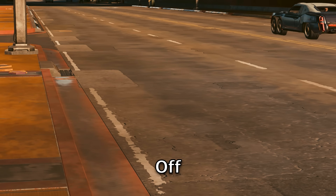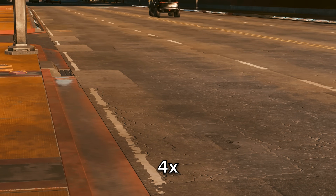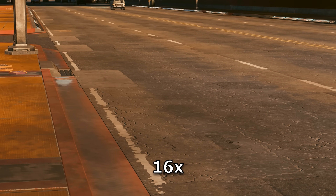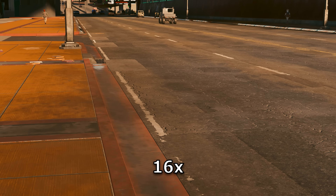Anisotropy will make the ground appear sharper in the distance. It seems to max out around 8x, so I don't know if you need to go to 16, but if you're looking for the best quality, 16 is where it's at. Otherwise, keep it at least on 4.